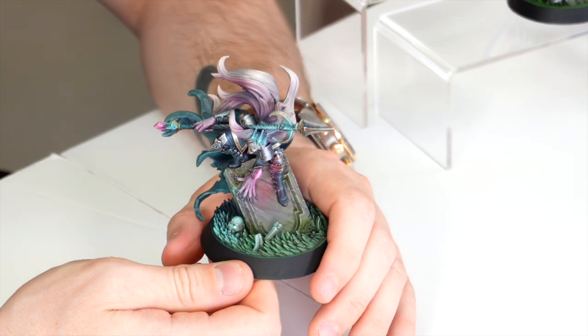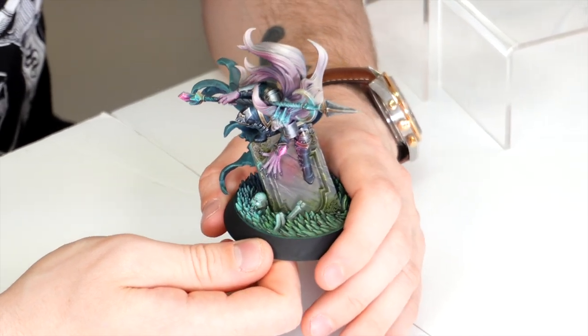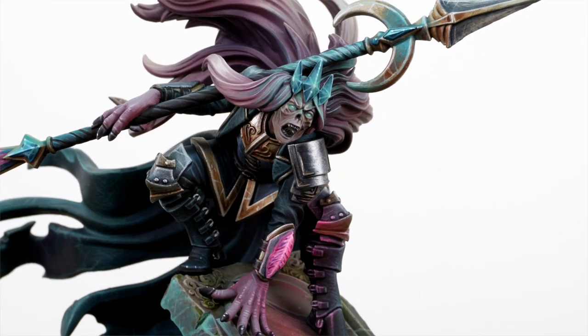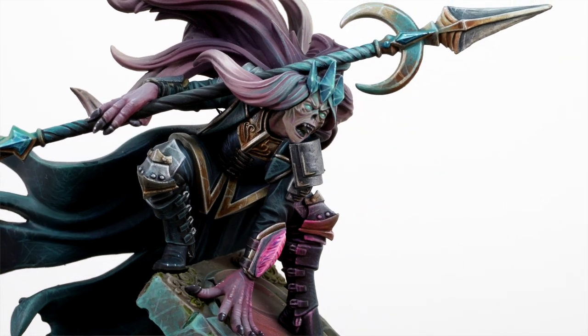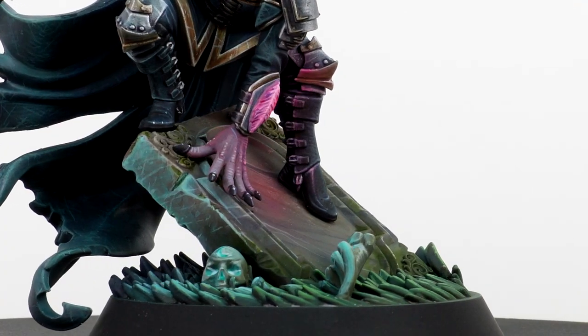It's a very cold miniature, so the overall colour scheme and tones applied are very cold. We had a lot of great conversations about the vibe and feel of the model. All the little details have been painted super clean, and Phil's done a great job on subtle details like the glow effect on the skull — a lovely little touch.